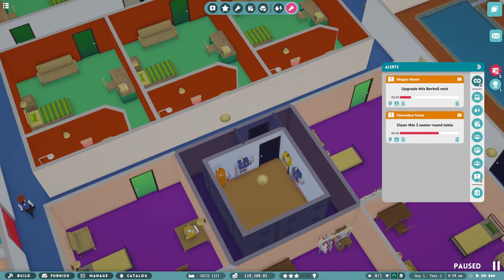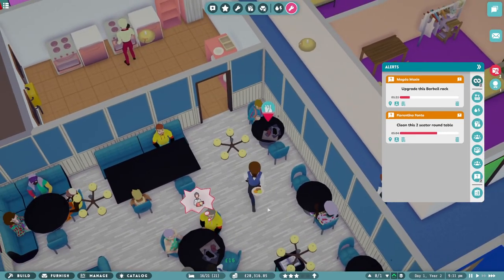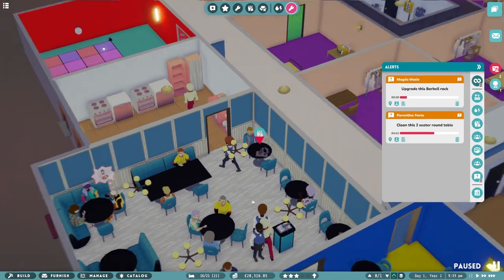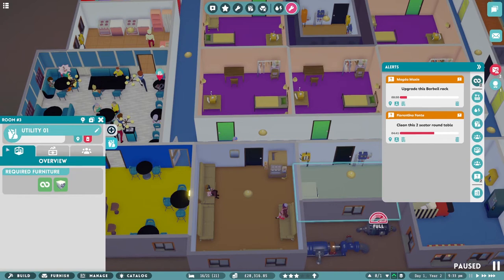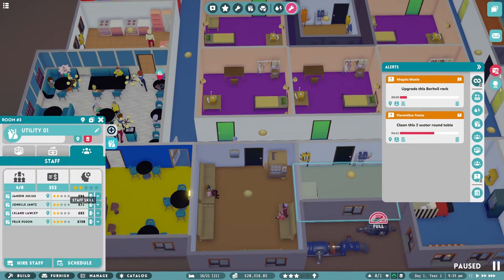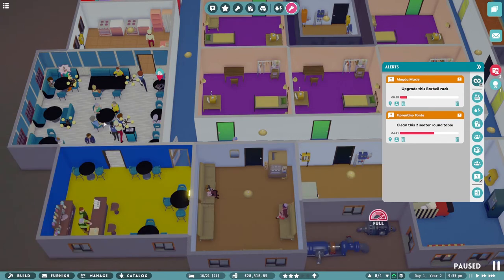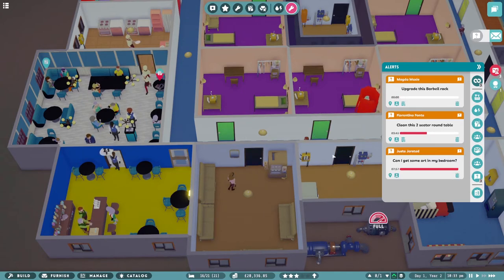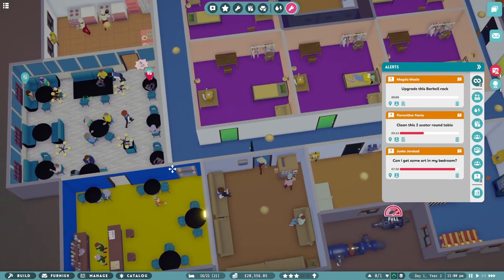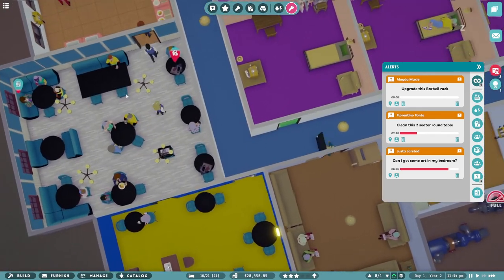Oh dear, that does look very messy. Someone should clean that up. Do I have cleaners on staff at the moment? What is the time? It is 9:33pm. And staff — I need to look at the schedule. Yeah, we should have two people on. Hopefully someone will... nope, they're going to do other stuff. I mean, the waiters can do it — waiters do clean as well.